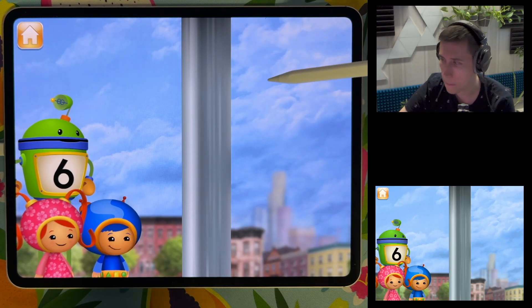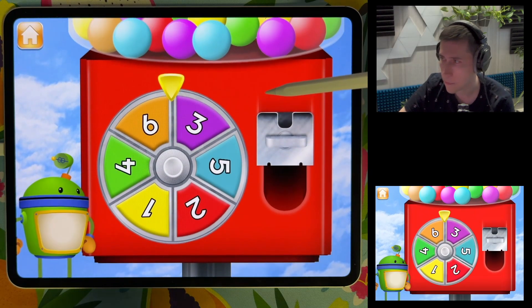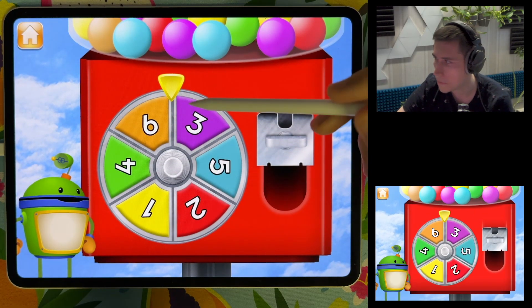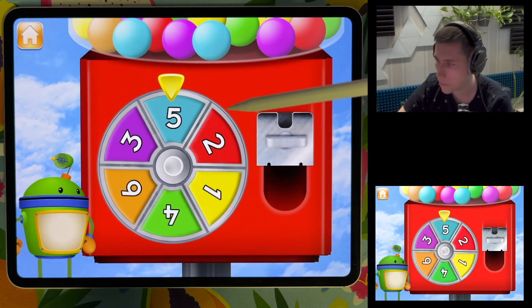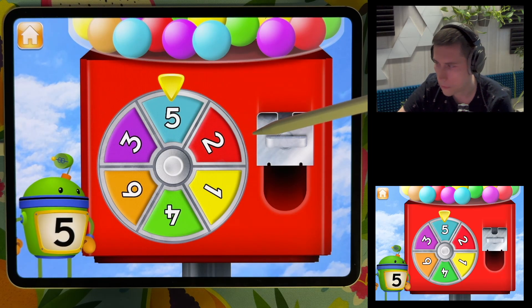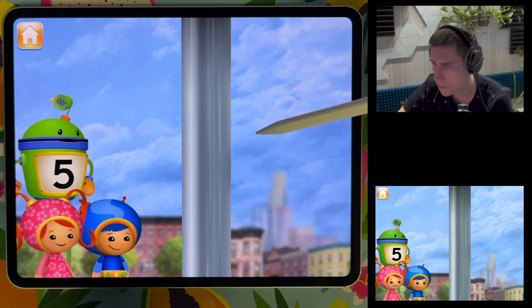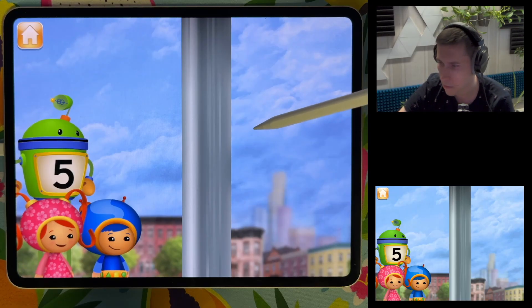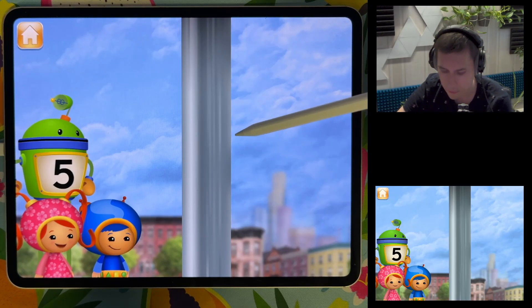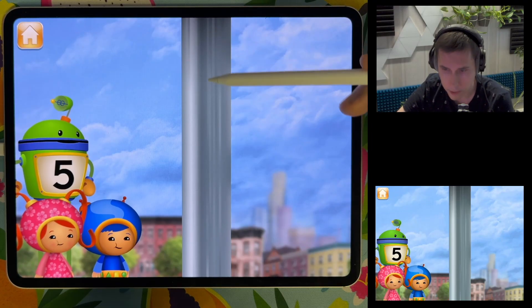Let's play again to pop more bubbles! Spin the spinner to give us gumballs. The spinner landed on the number five. Let's blow bubbles — pop the bubbles with the number five, or with five dots. Five dots, let's go!